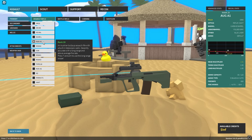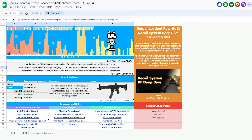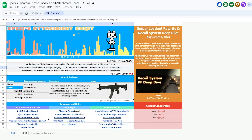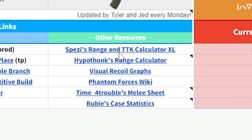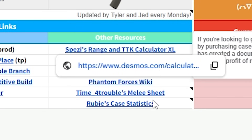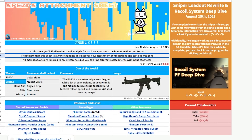So let me walk you through this. I'm gonna link this sheet in the comments, and it's gonna open to this information sheet here, which contains a bunch of different stuff, like Gun of the Week, different Discord servers, game pages, and other resources such as TTK Calculator, Range Calculators, or the case statistics that I made — but that's not what the video is about.